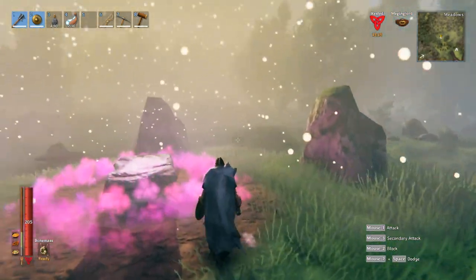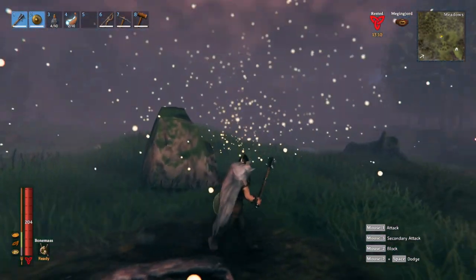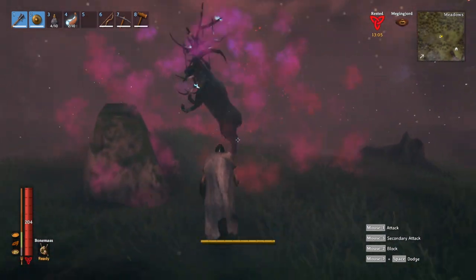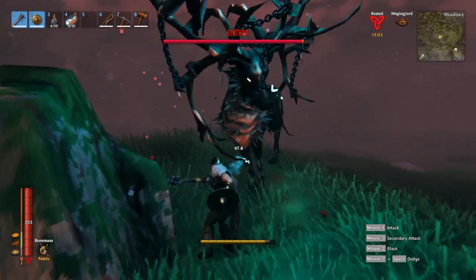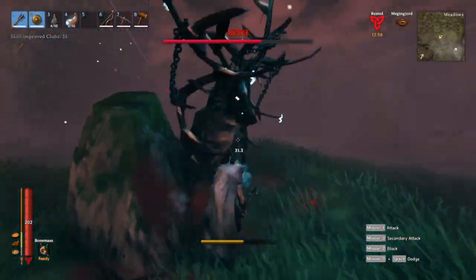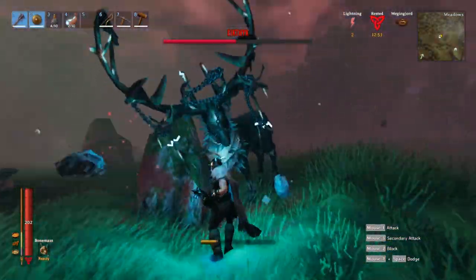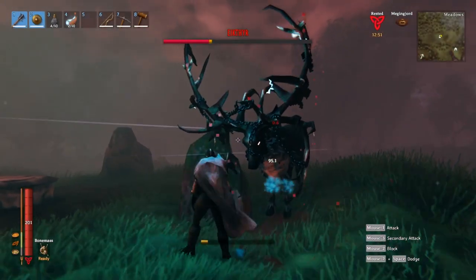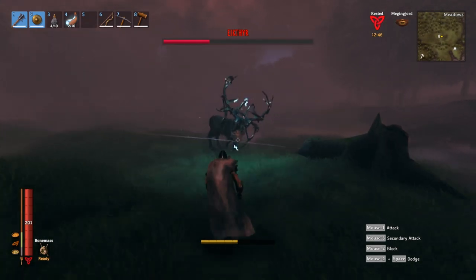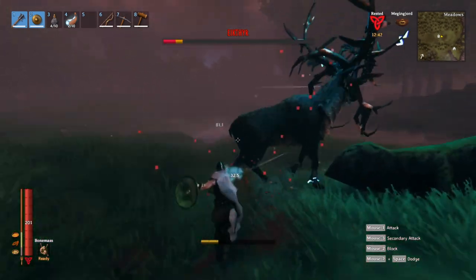I decided I wanted to do a test. What I'm testing here is the iron mace upgraded to level four, and I'm going to fight the first boss with it. This is by no means a bad mace, and I'm able to do this very quickly. I am pretty far into the game and leveled pretty well, but I just wanted to show you the speed difference between the fully upgraded iron mace and the Frostner mace — it is very, very quick with the Frostner, much quicker than with the iron mace.